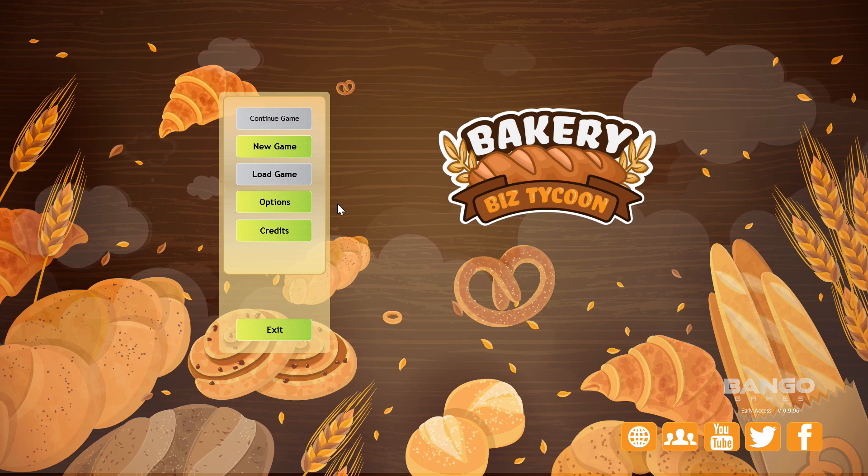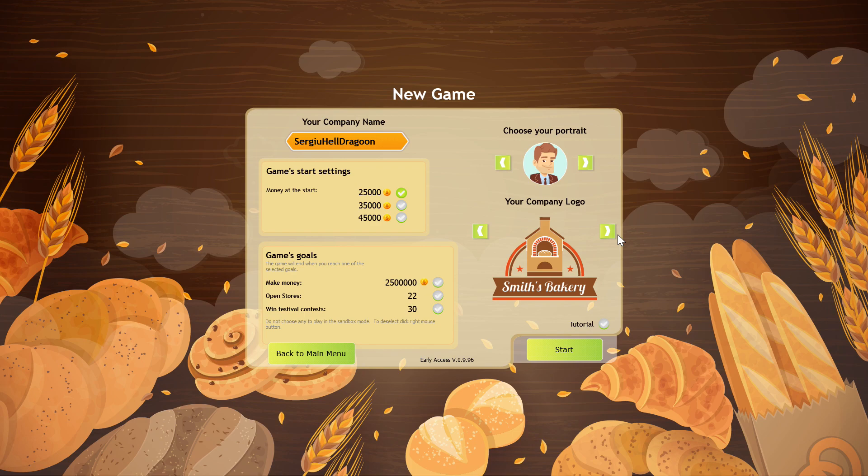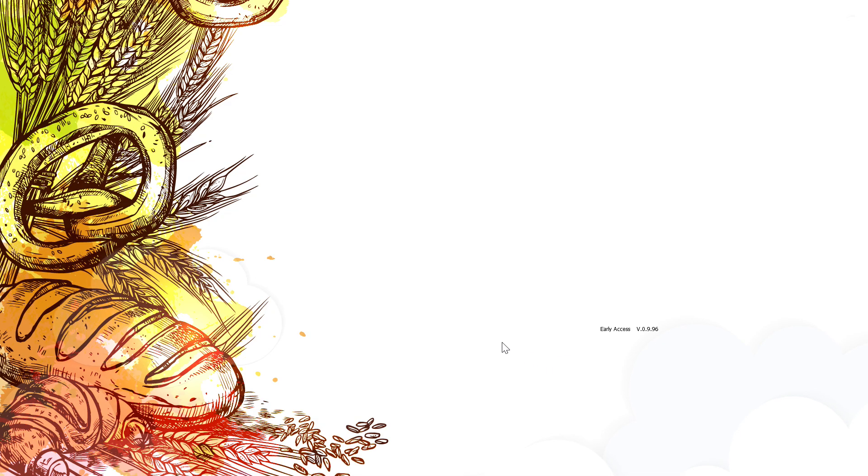Let's go and begin with a new game. Let's set our company name — Sergio Heldragoon — doesn't work, it's too long. We can choose a portrait. Biscuit Smith's Bakery — that sounds nice. I'm gonna start with a lot of money, and basically the game goals are to open 22 stores, win 30 festivals, and make a lot of money. Let's get going.